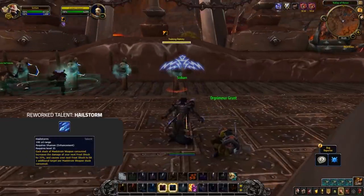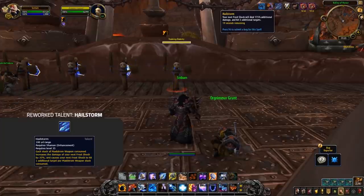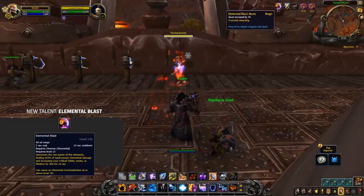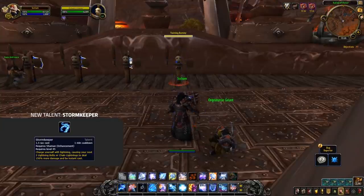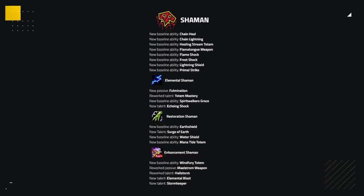Along with some new talents, the biggest change is going to be to Hailstorm, which has been completely reworked. For each stack of Maelstrom Weapon consumed, it buffs your Frost Shock by 35% — so we're going to be going back to vanilla with shamans frost shocking you for half of your HP. Enhancement also gets an Elemental Blast back, giving them a hard hitting ranged ability that will also buff their stats. With their last noteworthy change being the addition of Storm Keeper, which adds to the theme of Enhancement going for a hybrid melee caster playstyle. These changes combine the Fire Nova playstyle from WoD, with the instant Elemental Blast damage from MoP, and a bit of the hard hitting lightning bolts from early Legion.